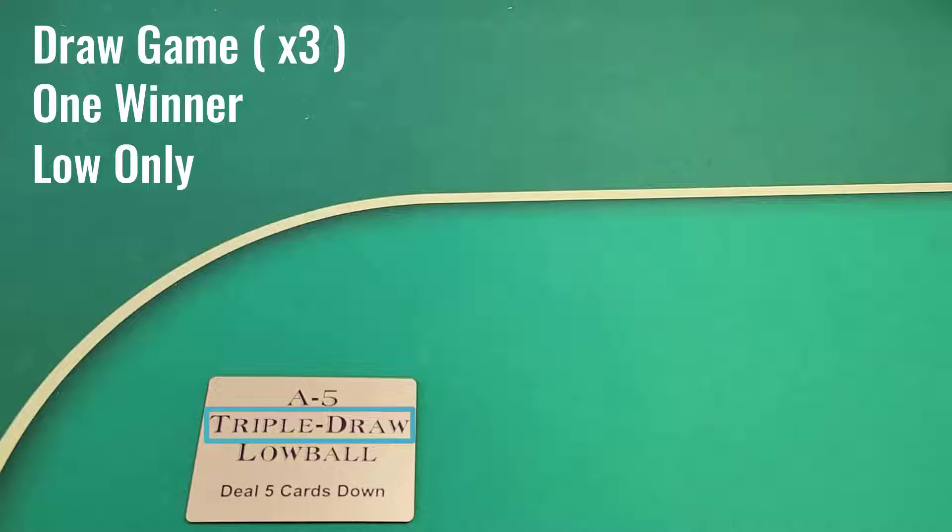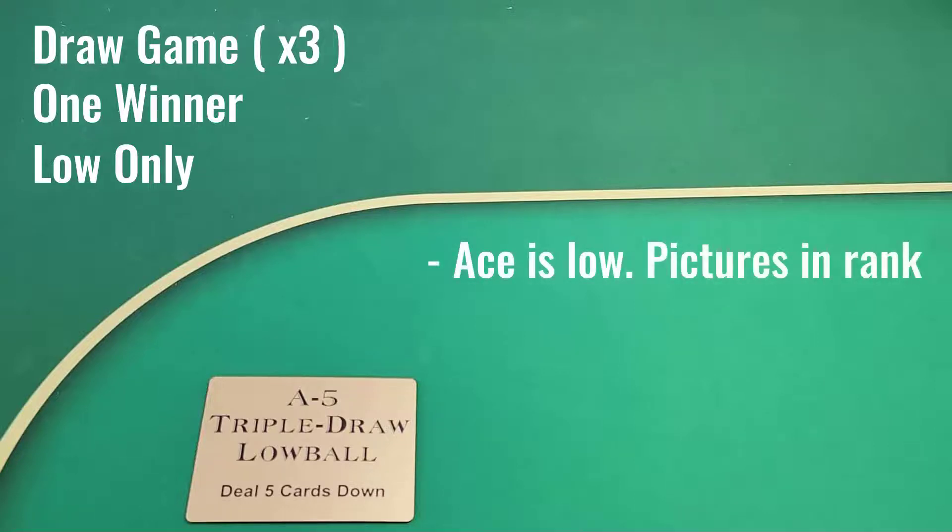That is encouraged, by the way — you will always get invited back to a mixed game if you draw five. Ace is low and the pictures are in rank, so they don't equal ten; a Jack beats a Queen. People aren't often drawing to Jacks or Queens, but at the end, if two people draw, that can come into play.